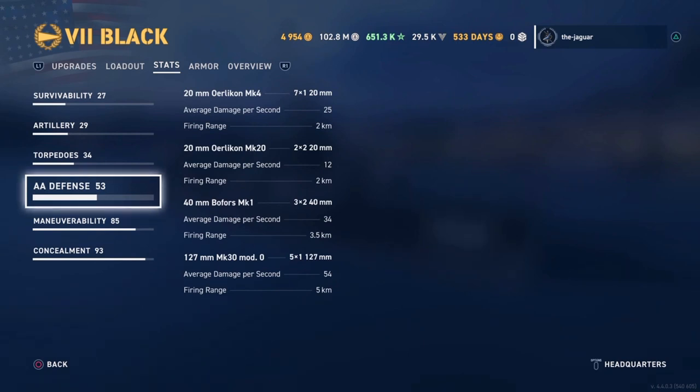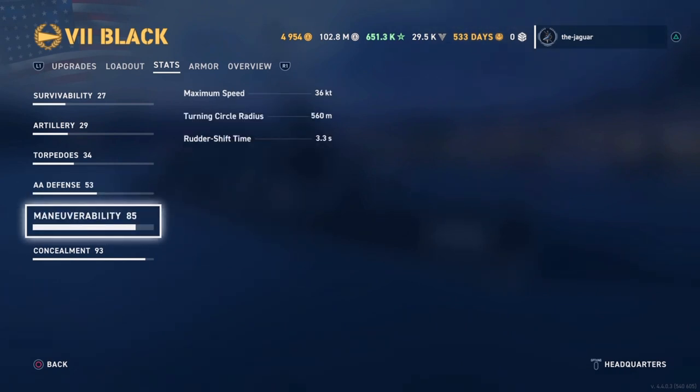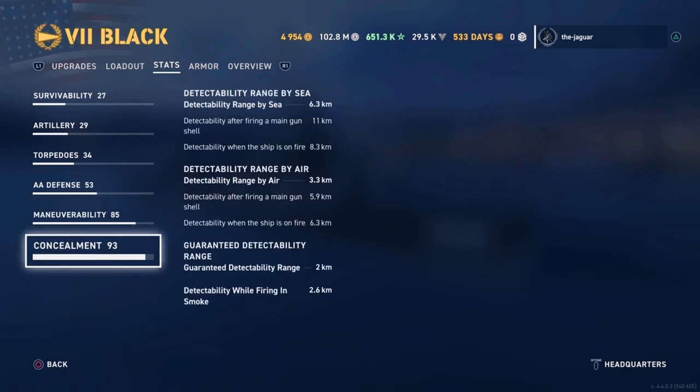Here are your AA defenses — this looks like a lot of AA defenses and you will probably clear the sky pretty well with the Black. Maneuverability: maximum speed is 36 knots, which is pretty slow, and there is no speed booster because we selected the radar. Some ships in the game could outrun you. Turning circle radius is 560 meters, rudder shift time is 3.3 seconds with no problem there. Concealment is 6.3 kilometers range by sea, detectability range by air is 3.3 kilometers and 2.6 kilometers while firing in smoke. At tier 7, you will run into many cruisers with radar, so the whole concealment advantage on a destroyer at tier 7 and above is somewhat diminished.